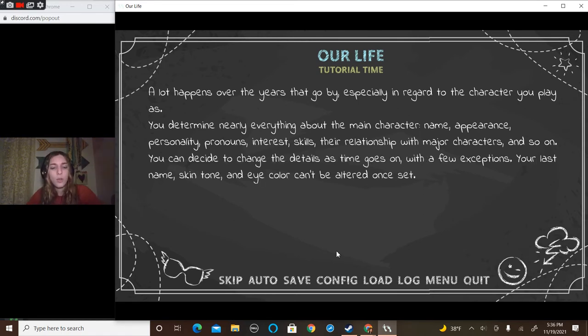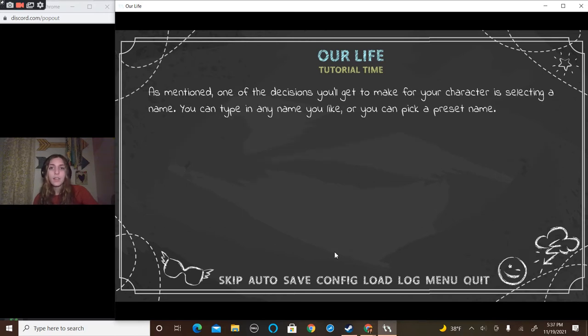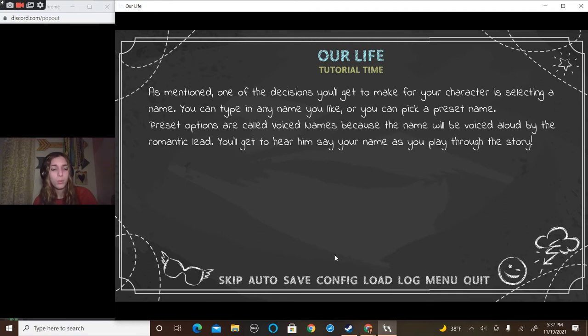You can decide to change the details as time goes on, with a few exceptions. Your last name, skin tone, and eye color can't be altered once set. Much of the MC's basic traits are determined on a character creation screen. As MC shows up, more options become available on screen. One of the decisions you'll get to make for your character is selecting a name — you can type in any name you like, or you can pick a preset name. Preset options are called voiced names because the name will be voiced aloud by the romantic lead.